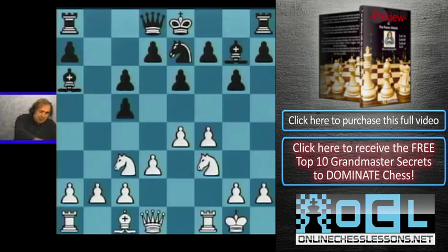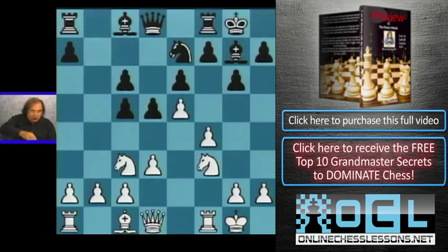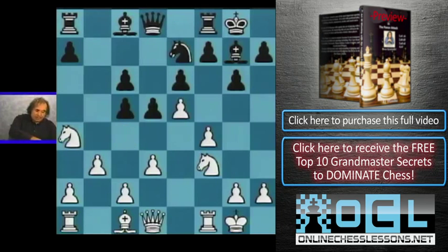On d5, we play e5, making sure we don't want any contact in the center. After castling, we go knight to a4. To win this game, White needs to play c4 followed by b3, and then the c5 pawn is totally dead. White can pick it up by playing bishop a3 and bishop takes c5. Absolute positional disaster.